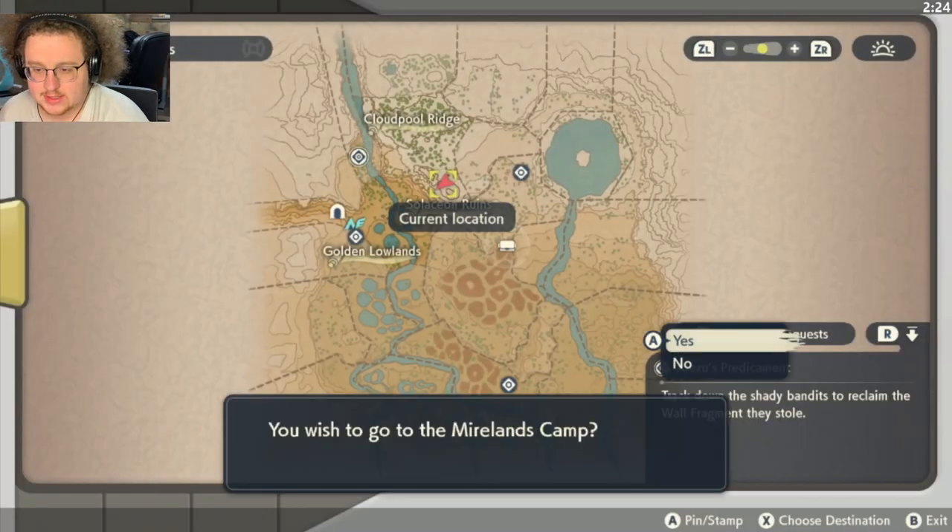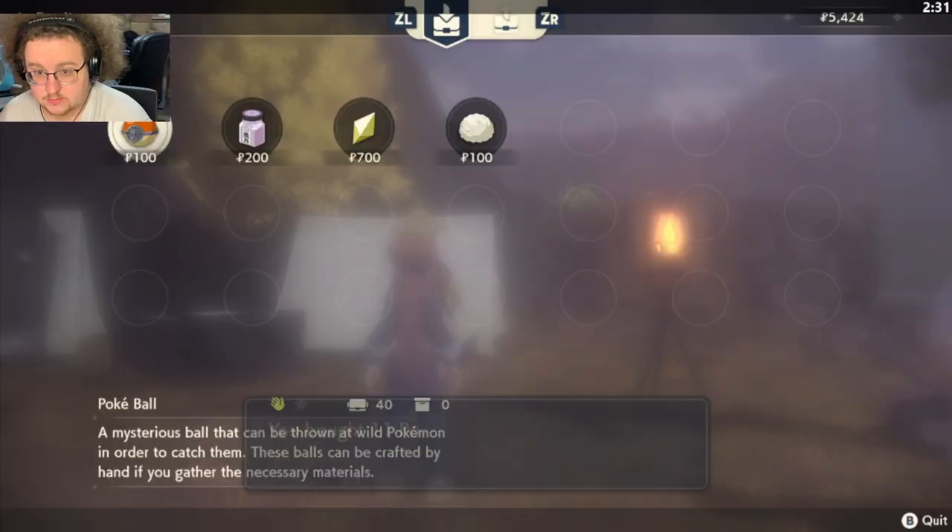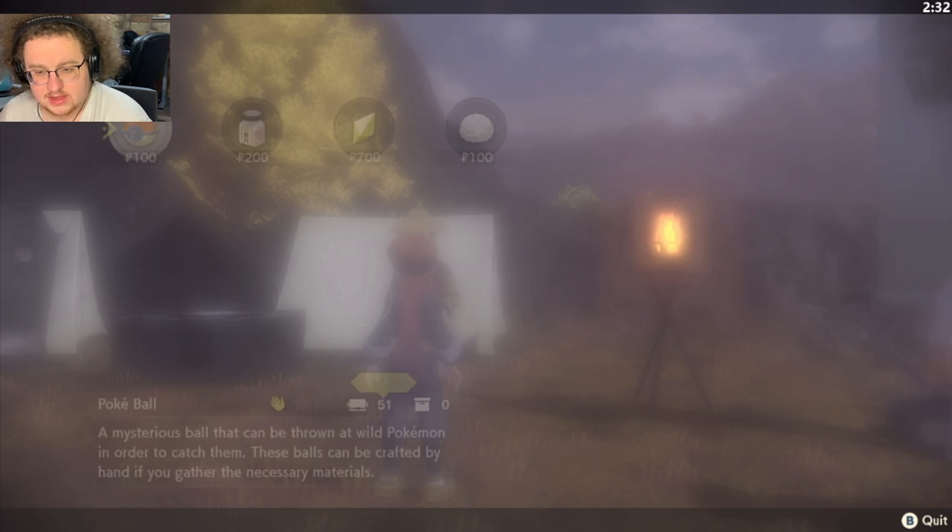After that Volo cutscene, we're going to warp back to the Mirelands camp, and then I'm going to go ahead and buy some Pokeballs. I recommend buying at least 20 if you did not get the Pokeball set, because that should cover you for the rest of this area — maybe 30 if you're not feeling comfortable. Also feel free to sell some of the things I'm telling you to deposit, like the potions. I wouldn't sell the super potions because those could be helpful later. Any Stardust you may have collected from ores, make sure you sell those things and use them to your advantage.